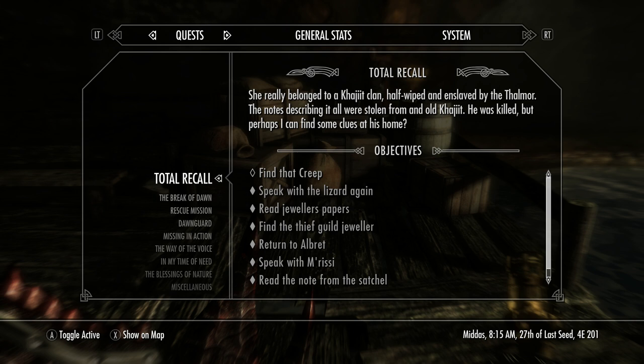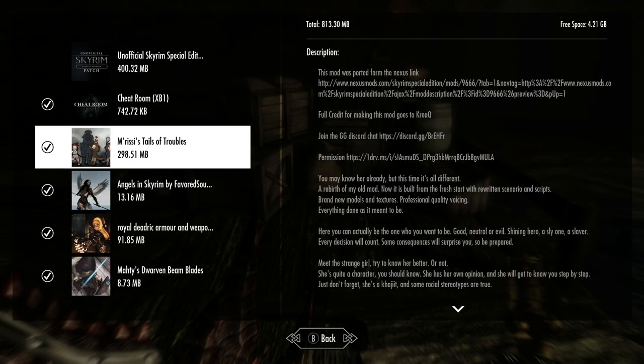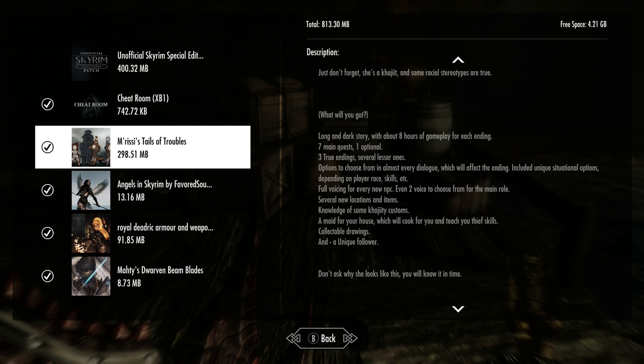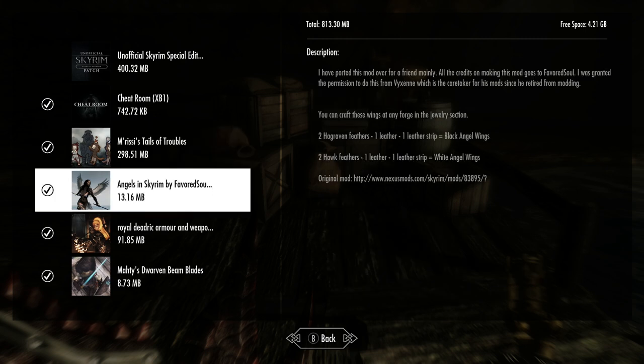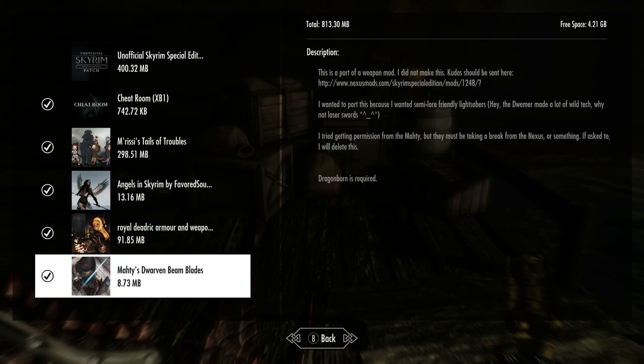Alright guys, I think the video's gone a little bit too long here, so we'll just recap. We did Marissa's Tales of Troubles - I think this would be a really good mod if you continued on. Pretty good follower. From the description it looks really good: seven main quests, one optional, three true endings that affect the story, full voicing for new NPCs, new locations, a maid for your house, a unique follower. And of course the angel wings I really like, the Daedric armor is very nice with a whole bunch of weapons and armor for Daedric styles. And Moddy's Dwarven Beam Blades, which are really cool. Alright guys, bye!